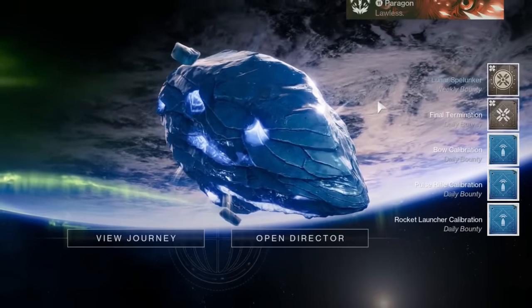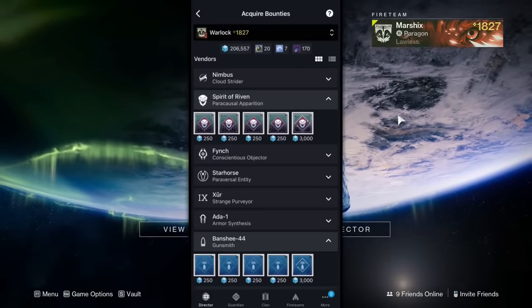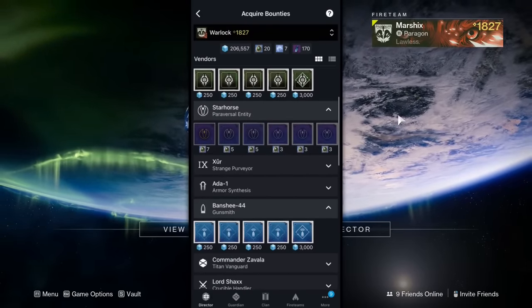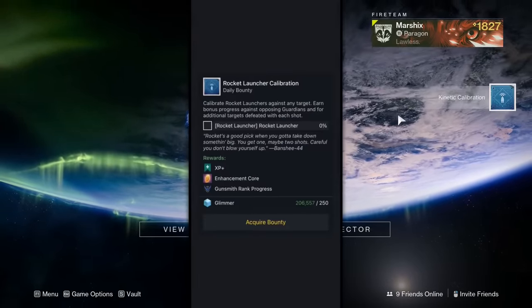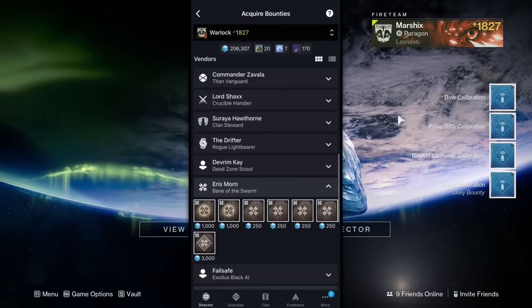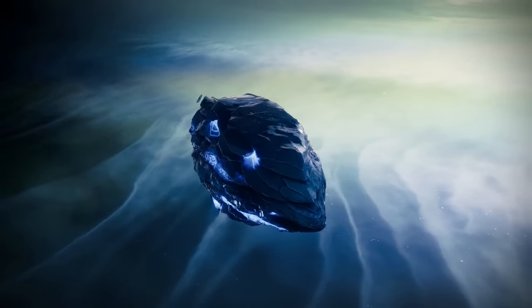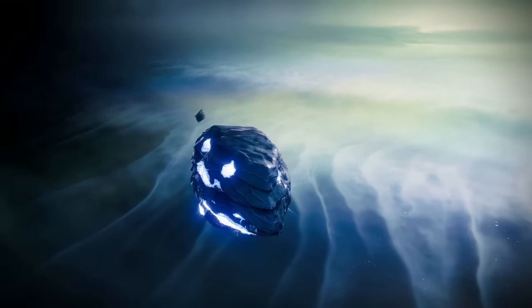You can purchase bounties from orbit. Download the Destiny Companion app on your phone, and on the front page, go to Bounties. Here you can select your character and grab bounties from any vendor without spending a million years loading into any destination. Console players especially will appreciate this — it takes a very long time to load into the tower.